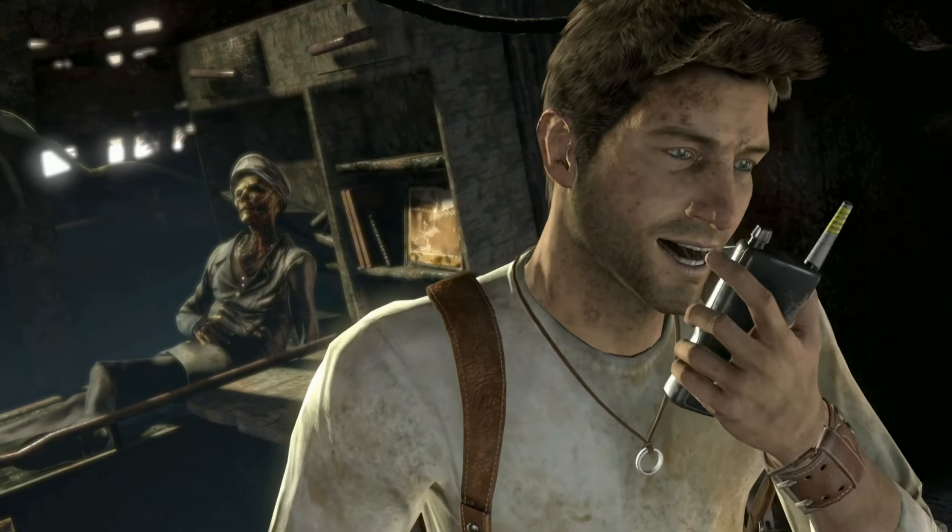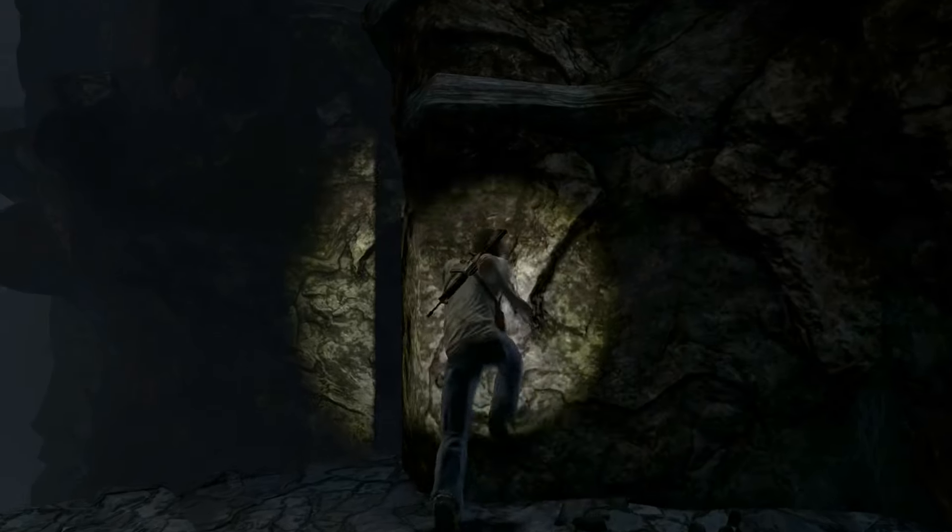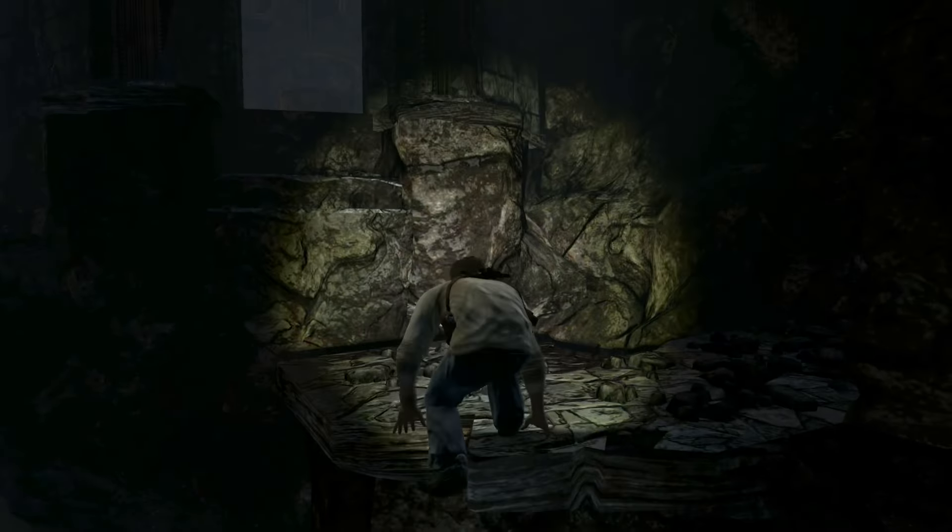The first standout for Uncharted is its presentation. The leap to the PS3 allowed for much more detail in the level design, with improved lighting and dynamic shadows, as well as depicting a grander scope. Large scripted set pieces make it feel like you're in a summer blockbuster movie. Water effects are realistic, and going for a swim actually makes your clothes soaking wet. I especially love the dungeons and bunkers and the creepy vibe they give off. Most notable is the large set of animations.